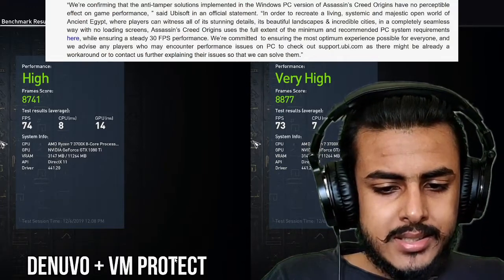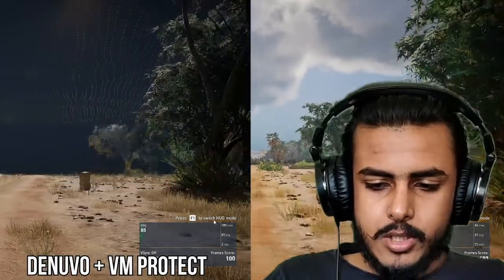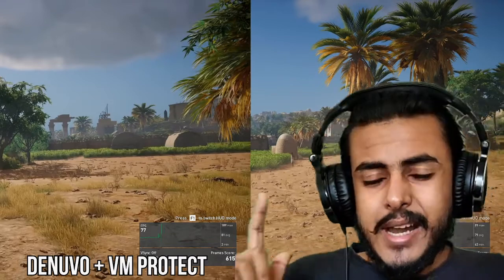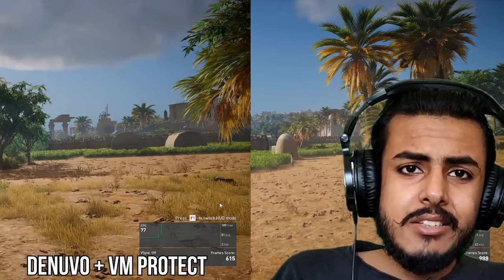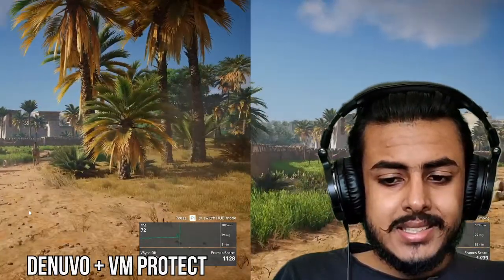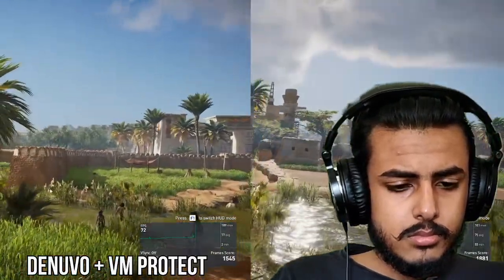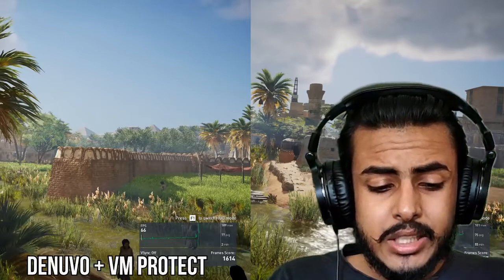Just see the FPS difference here — just see how badly the game actually stutters. The benchmark stuttered frequently in the Denuvo and VM-protected EXE, particularly towards the end of the test. The minimum FPS is only 2 FPS — that's how bad the stutters were. Just keep an eye on the bottom of the screen: stutters are recorded and indicated by spikes on the graph. Just see how frequent those spikes are, and see the stutters on the left side of the screen. In contrast, you'll find no spikes in the unprotected EXE — the test ran smooth as butter.